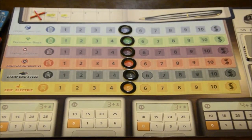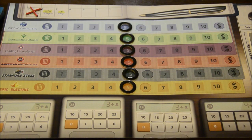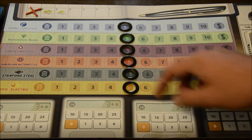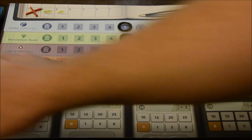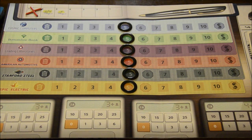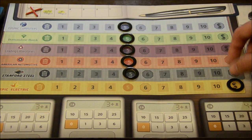Over here we have the six stocks and where they're tracking right now — this is how much money they're actually paying out at any given point. They always start in the middle on the five spot, but during the course of the game they may move up or down. If it ever goes all the way down to the trashcan symbol, that means it has gone bankrupt. At that point, if you have any shares of that stock, they're gone — you immediately discard them into the main stockpile. After it goes bankrupt and you discard your cards, it resets back to its starting position.